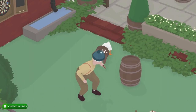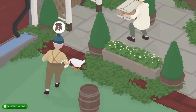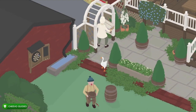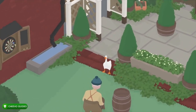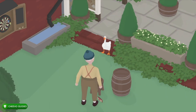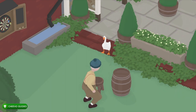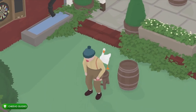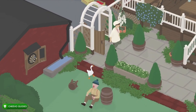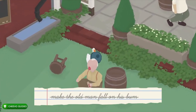What you need to do is creep up, grab the stool, and move it without him noticing. Unfortunately the first time he noticed me, so we're going to try again. You want to creep up slowly and grab the stool when he's not looking, then pull it out — he's going to fall on his butt — and then we'll be able to take the hat off of his head while he's on the floor. Pull the stool out, there he goes, he fell down. Walk up quickly and take his hat.